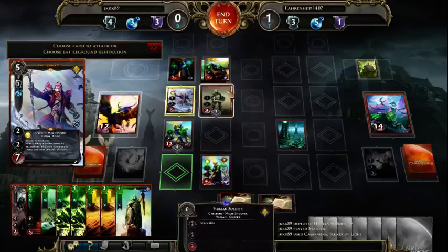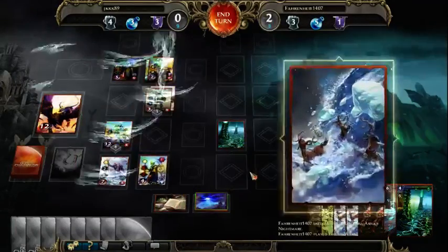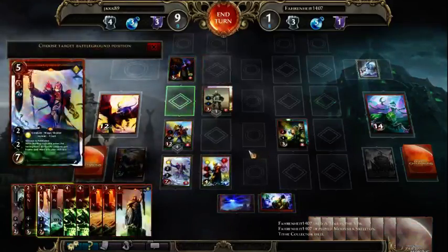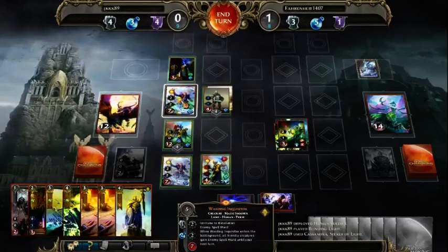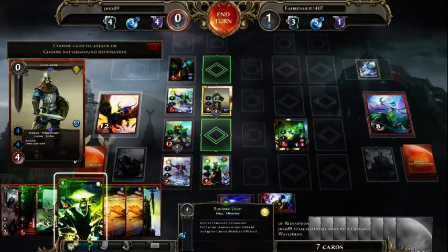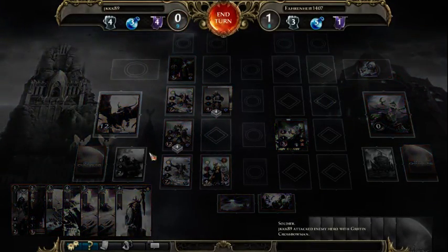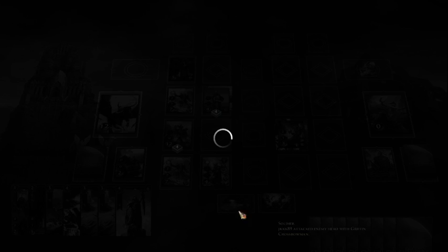Here I just planned for that Martyr button, but he drew this event which he did not activate in the right order. Epic finish with Warding Inquisitor. If he did activate it, I would be in bad shape, but I still could deal some damage and play those constructions. I still have one Martyr left, plus Altar of Asha with working bridges, so maybe I could stall for some longer.